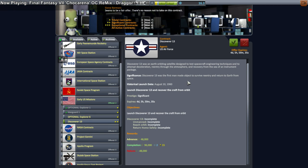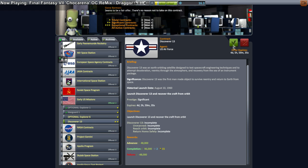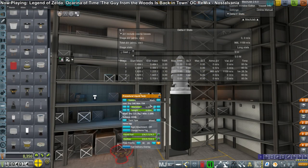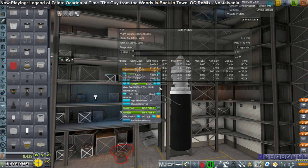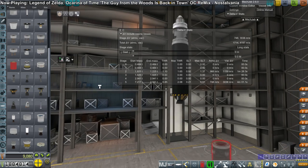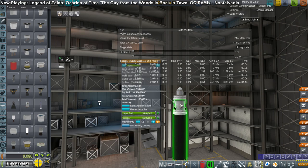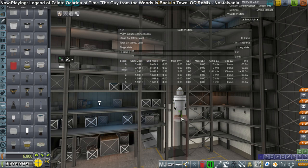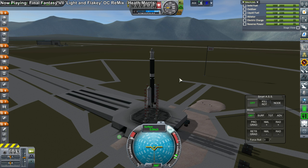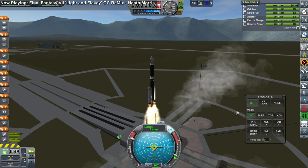Then I turn to other contracts. I see Discoverer 13, which is simply recovering something from orbit, and I take that contract as the next one up. Previously I tried a mission called Discoverer 1, which was basically trying to do Discoverer 13, but we ended up not making orbit and splashing down short instead. So we recovered something from suborbital flight. But I replaced one of the engines on that rocket with the Terrier engine now, so it has better efficiency — hopefully we will solve the failure we had before.